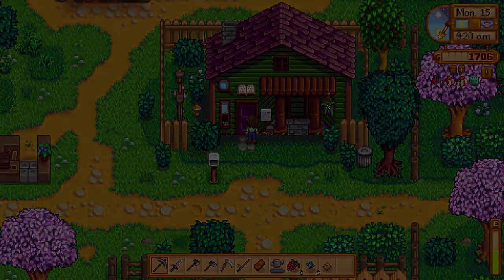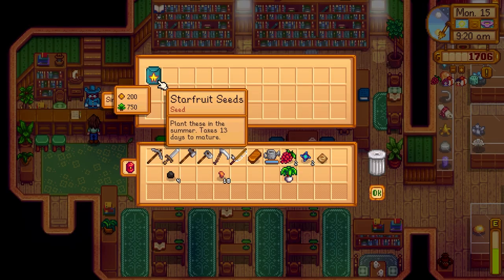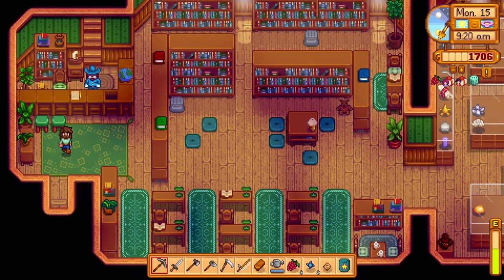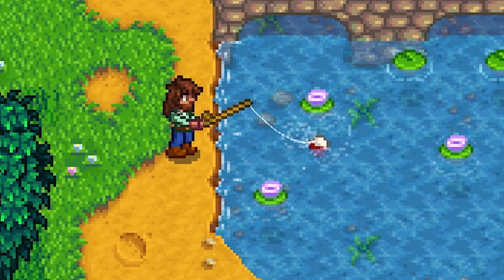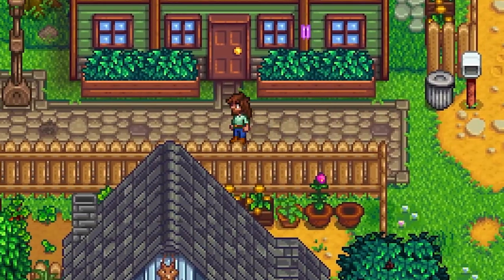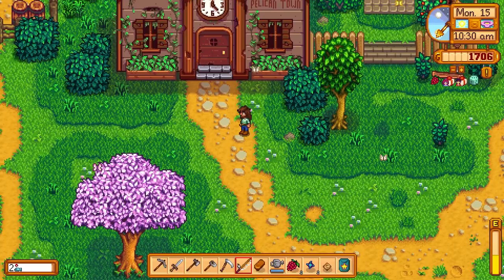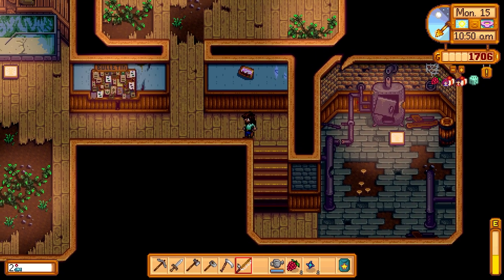There's some topaz for Gunther — forgot to donate it last time. We got some starfruit seeds — just one, but we'll take it. Let's go to the community center and donate this. Found this little bubbling water spot so we'll fish here really quick — a good way to get our fishing leveled up. Got a few fish before it went away — not too bad. Got that stuff donated.